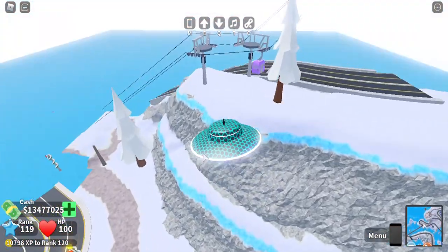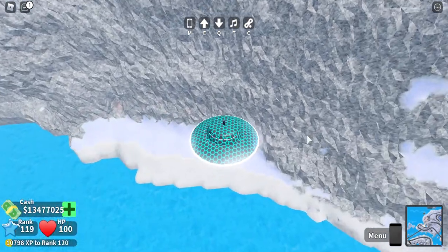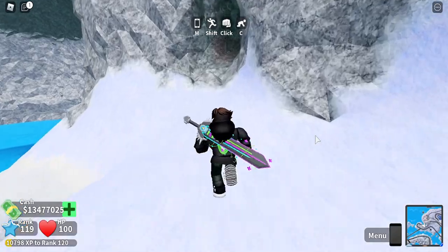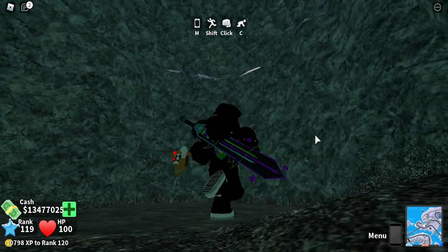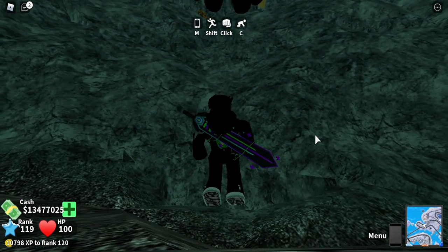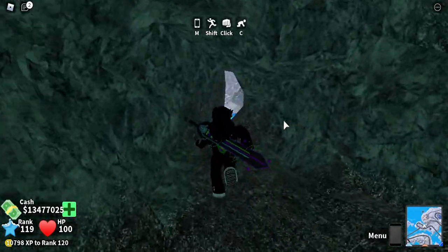Over here by the boss area, you might think it's over there, but it's actually right here in this hole. A lot of people knew about this hole — it's where the egg gun now is. And there it is — there's Sketch. This is the second one.